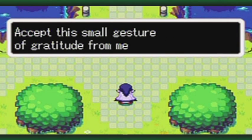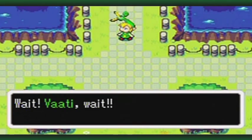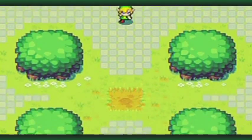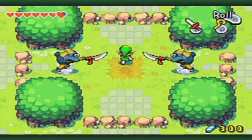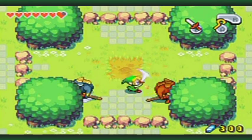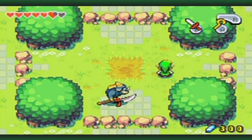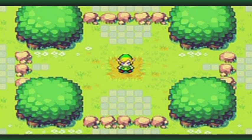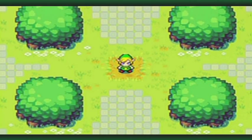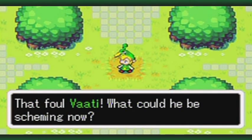Accept a small gesture of gratitude from me. Come back here, you coward! Wait! Vaati! Wait! Oh jeez, we're trapped. And we gotta battle some Moblins. It's no big deal. Just hit him from the back or the sides and you'll be able to kill them off rather quickly. And then the rocks magically disappear just as fast as they appear once you kill them off. That foul Vaati! What could he be scheming now?